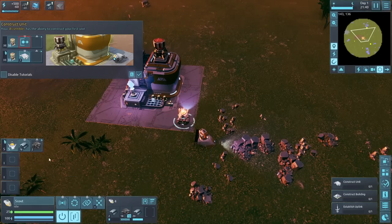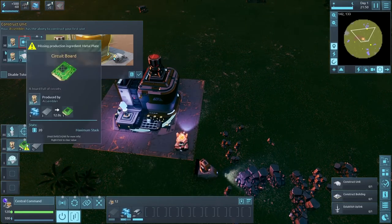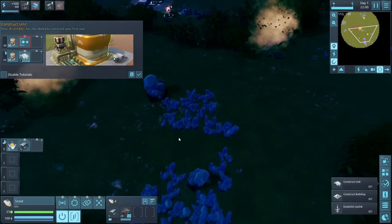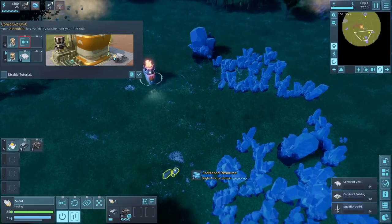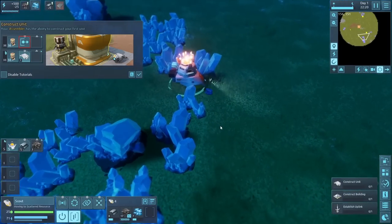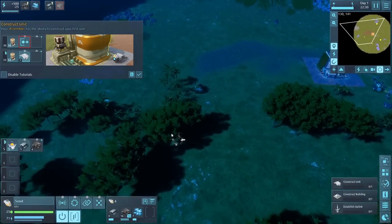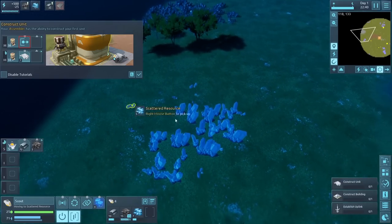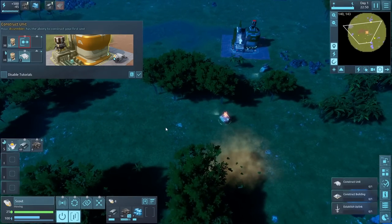This reminds me a bit of The Riftbreaker with its top-down base building, or Planetary Annihilation and Supreme Commander, where the main goal is building extractors around your base, then putting a massive wall with tons of defenses to fight off big waves. This game could have that same vibe. We've got all the components we need and should be able to make a vehicle now — ideally three of them.